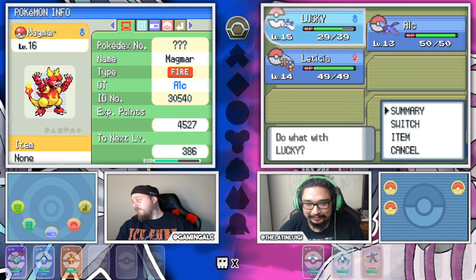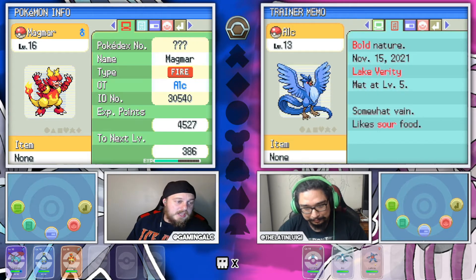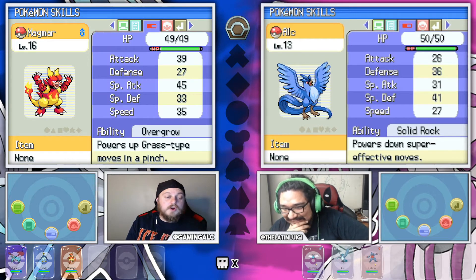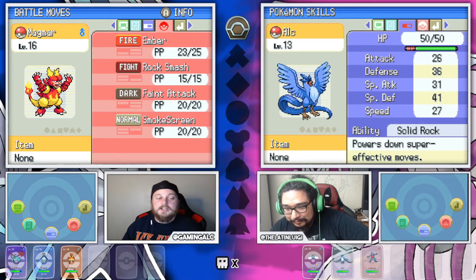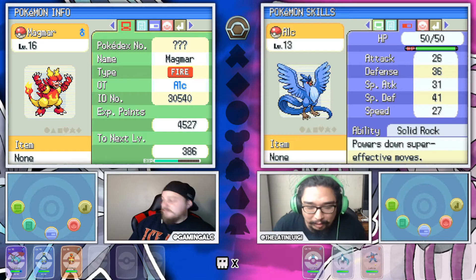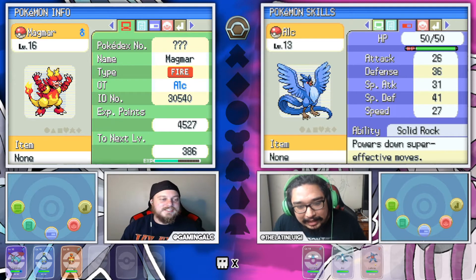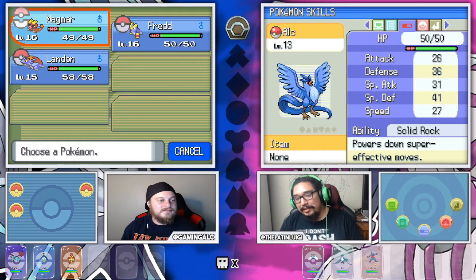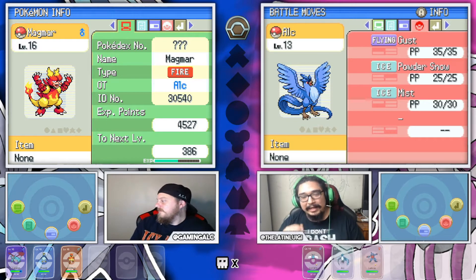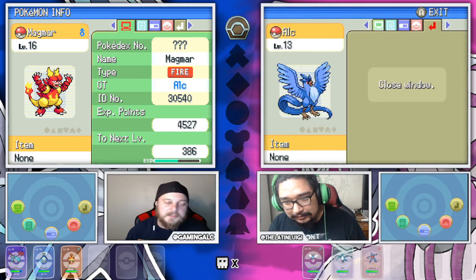I'm gonna start off with our starter Magmar. Magmar has the Rash nature, the Overgrow ability, and the moves Ember, Rock Smash, Faint Attack, and Smokescreen. Magmar is linked with my boy Articuno, which is Ryan's mascot. So I named it that, and it has Solid Rock ability which powers down super effective moves. With the moves Gust, Powder Snow, and Mist - legendary boy. You need to get that Ice Beam, hurry up.